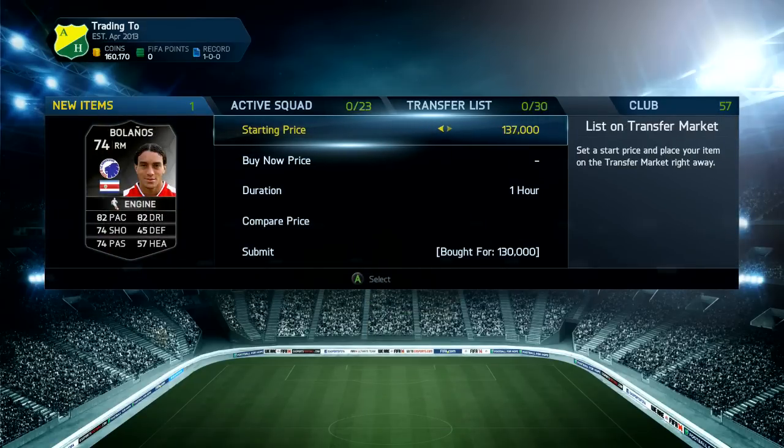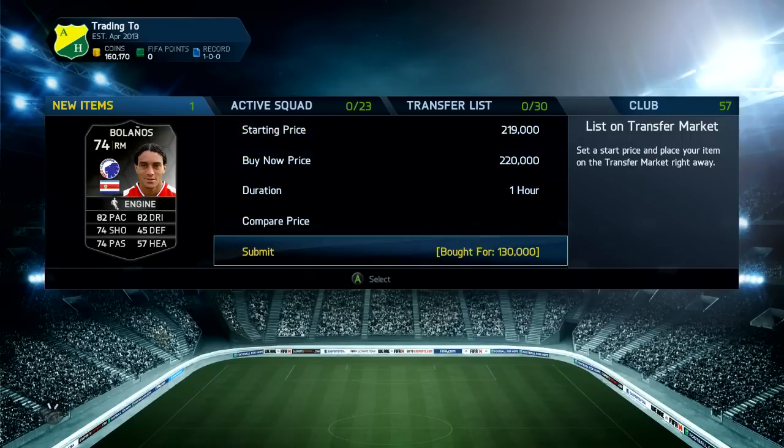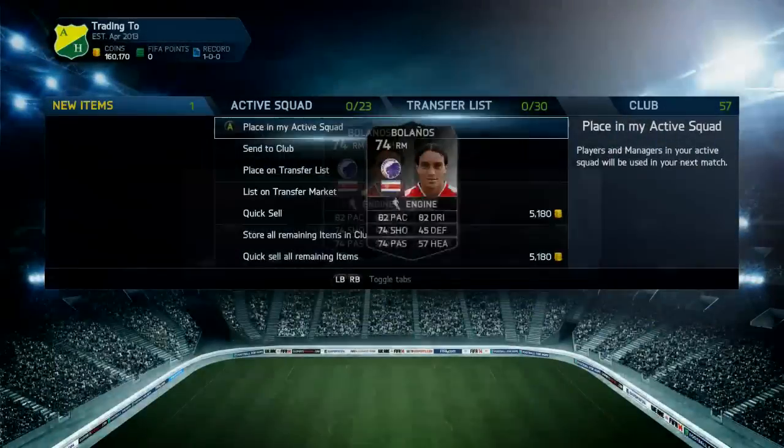Then we are going to be picking up another Bolanos. We get this one for a little bit more expensive — 130k. But because that one sold so quick for 195k, I'd risk it and list this one up for 230k.